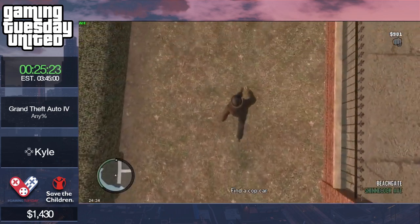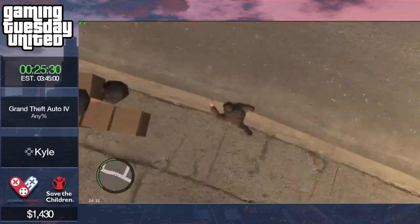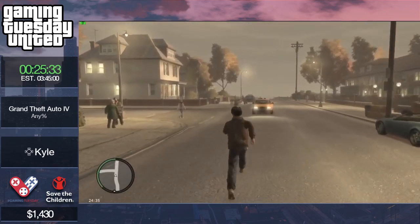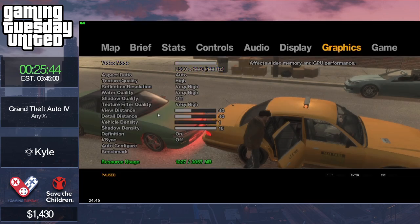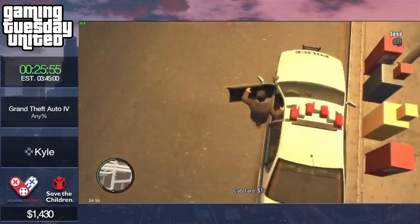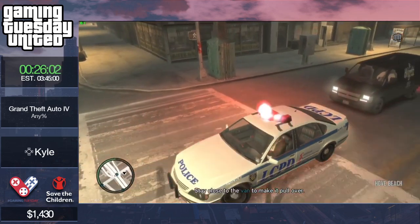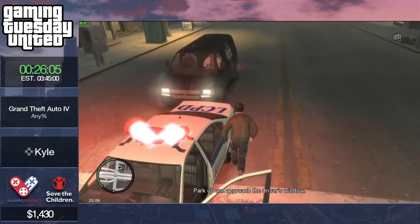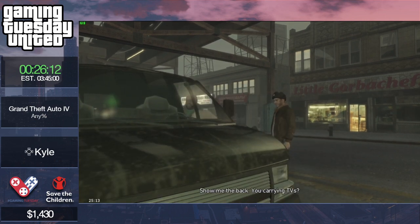Here comes the infamous Crime and Punishment mission, which features three vans. There are three vans and one of them has TVs in it, but it's never the first one — it's either the second one with 51% possibility or the third with 49%. No matter which van you go to first, the first one will always be the incorrect one.